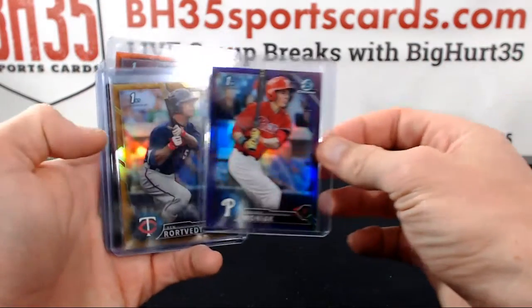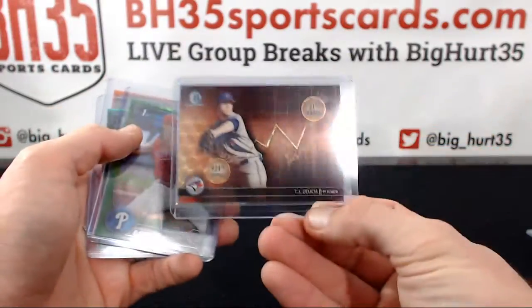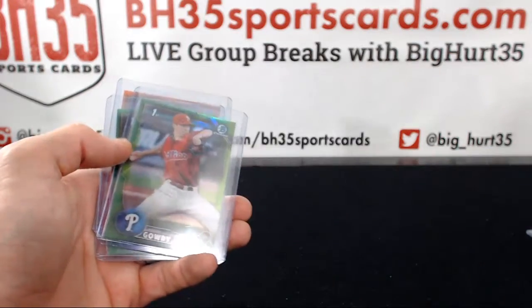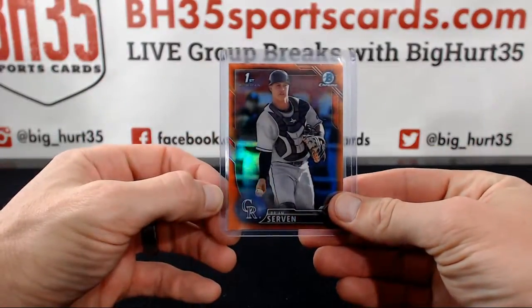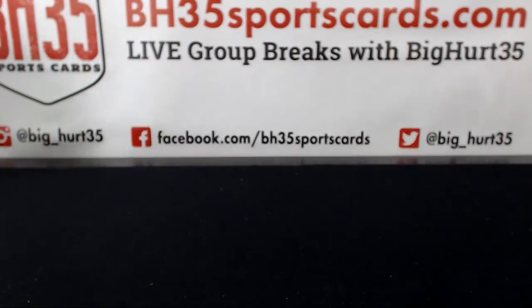Moniak purple, Ben Robert gold, Superfractor TJ Zuch — one of one. Kevin Gowdy, Ben Bowden — both green — and Brian Servan orange. And then base autos.